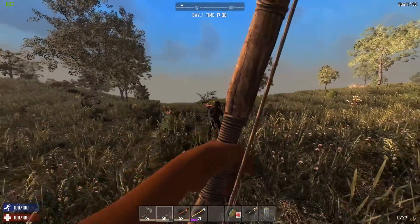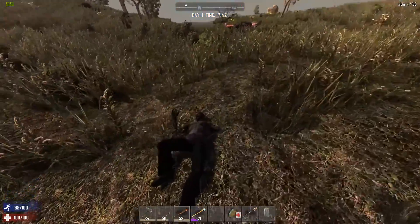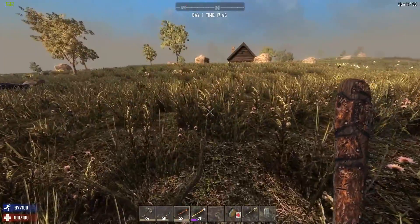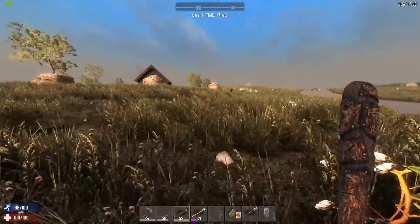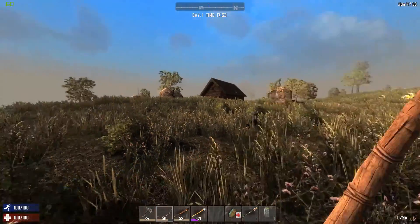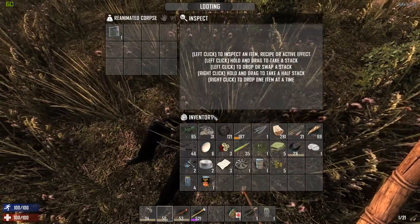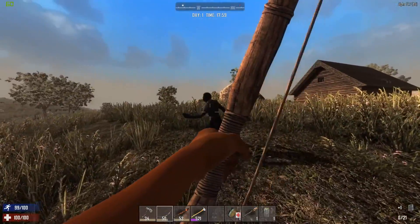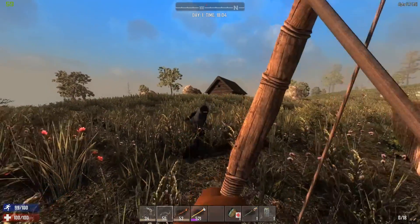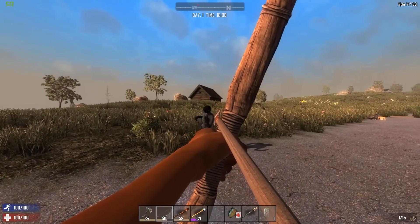We got one behind us too — we can hear him sneaking up on us. We're clearing this area out because if you can kill enough of them in one area you'll actually preclude them from respawning for a couple of days. These little twitchy guys are some of my least favorites. That's a great example of what not to do — how to not take 50 arrows to kill one zombie.